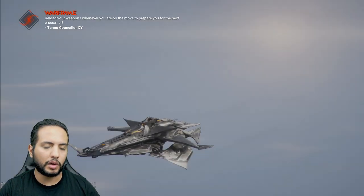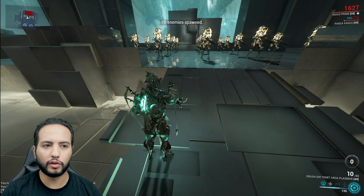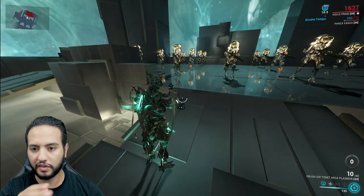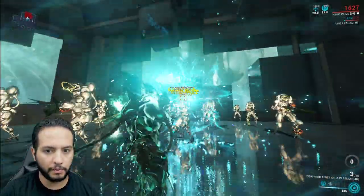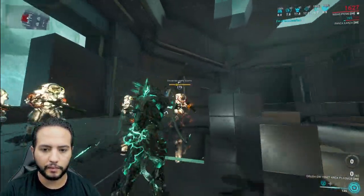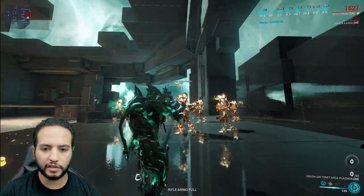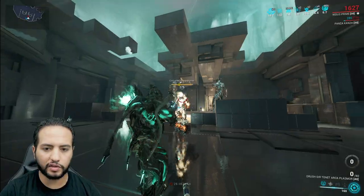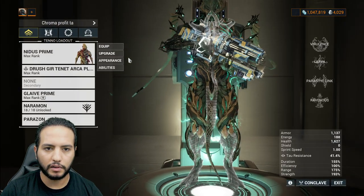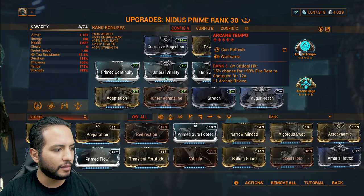Let's quickly test with Arcane Tempo so you have an idea — I forgot about it and rather than editing the video, I'm showing it live. I can already see the difference in fire rate. Very, very nice. So Arcane Tempo is the way to go, guys — throw it on instead of Arcane Acceleration. Here's what it does: on Critical Hit, 15% chance for 90% fire rate to shotguns for 12 seconds. Arcane Tempo all the way. You're ready and good to go.